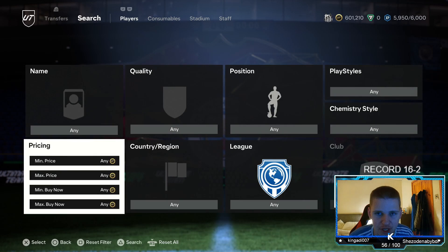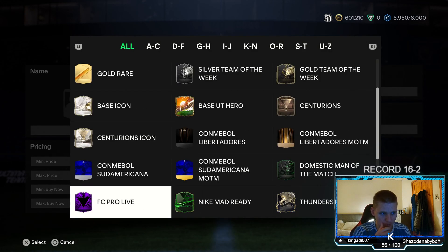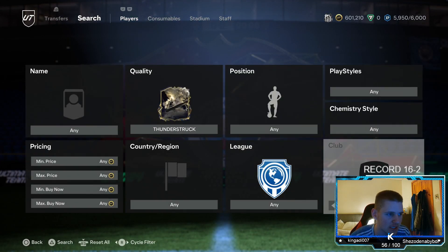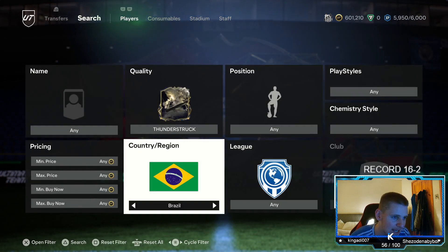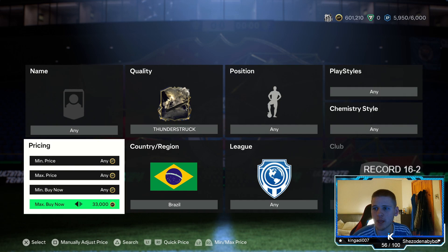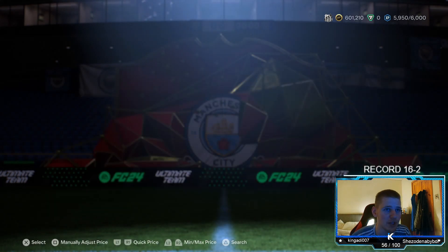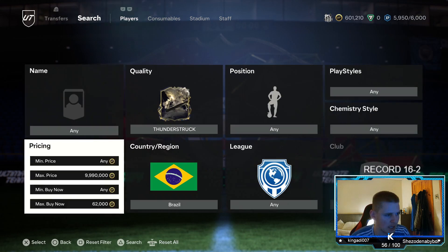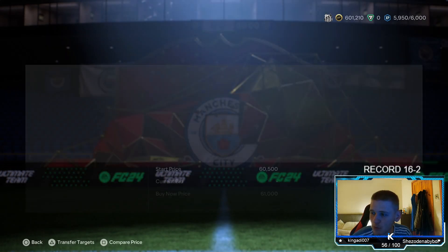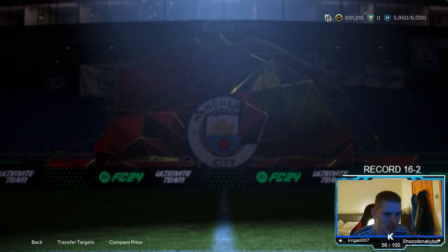Starting off with the first method of today's video - we're going to have two high budget methods and one low budget. Starting with one of the high budget methods now, which is the new Thunderstruck promo that's out right now. For the search: position - any, playstyle, chem style - any, nation - go to Brazil, league - leave it any. That simple: Thunderstruck and Brazil. Then keep going up until you find the buy now price, which is fairly expensive. So if you don't have many coins, it probably isn't the method for you.